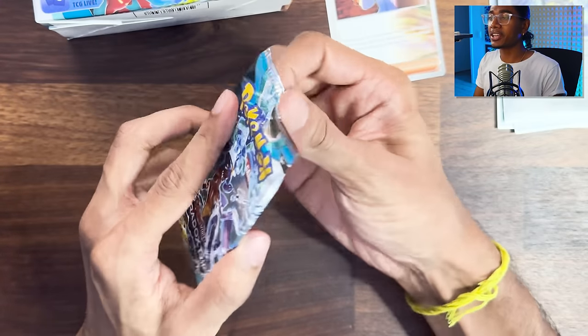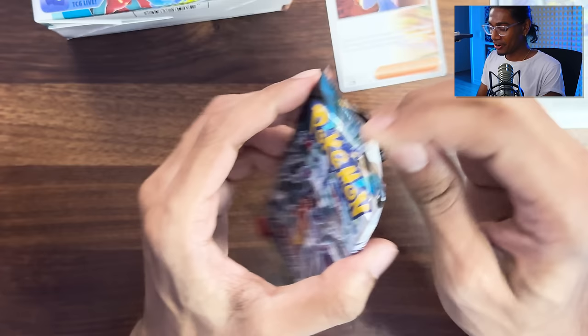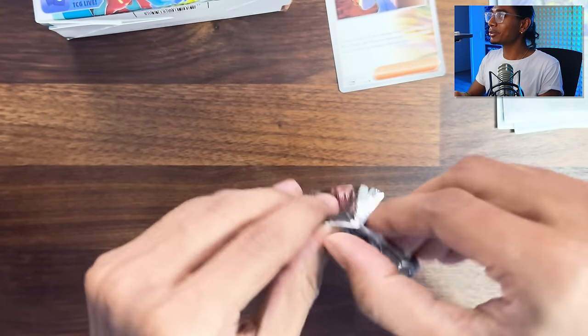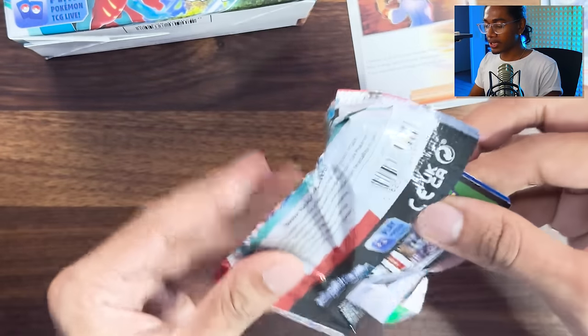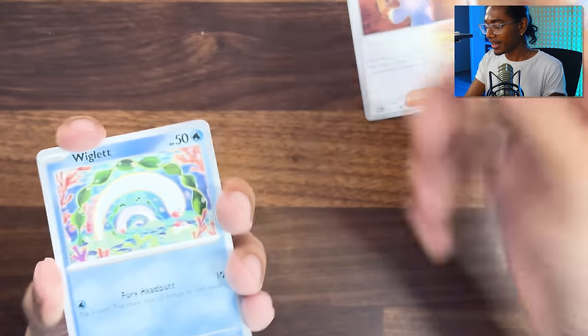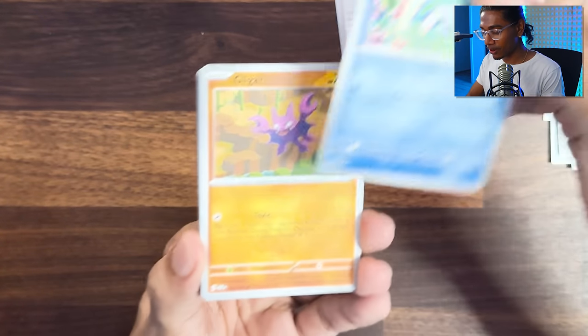The Paradox Pokémon have Ancient and Future written on them. It almost sounds like they really are from the past and future, right? Because think about it - once the Indigo Disc comes out and we know the Paradox Pokémon, if they turn out to be imagination Pokémon, then how weird is it that all these have past and future written on them? It's almost like it's wrong.